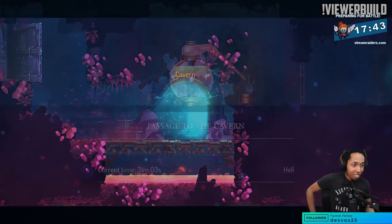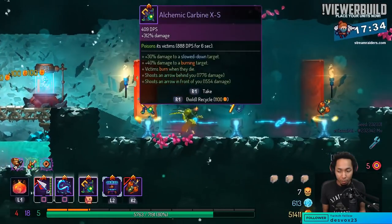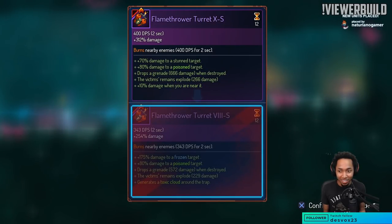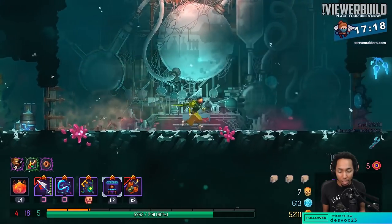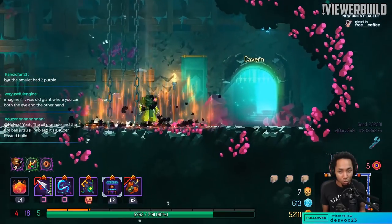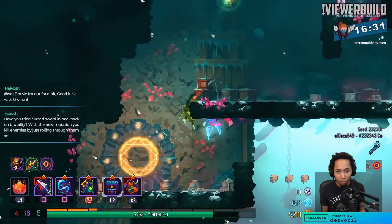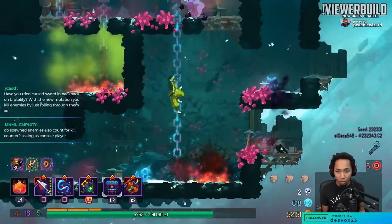I'm excited to fight some giant. I'm not sure if I want this build against the giant — I might swap off gastro for networking, which gives 10% bonus damage while you're next to the target. That would affect all of my abilities instead of just the flamethrower. Heart of ice phaser stunlocks everything — it would be broken. Have I tried curse sword in the backpack? No — I did hear people say that it doesn't kill you in the backpack, which is interesting, but I have not tried it myself.